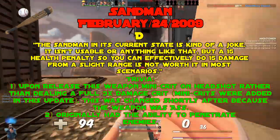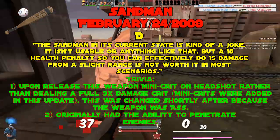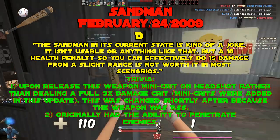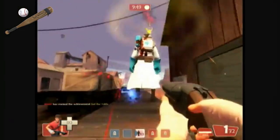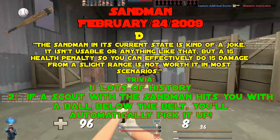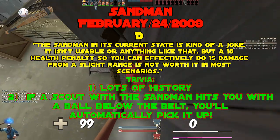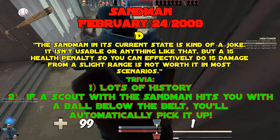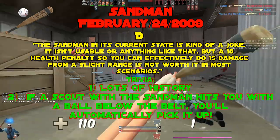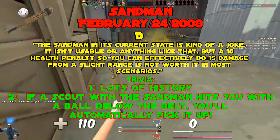Trivia. I put it in D tier now, but the weapon was once the bane of existence for most TF2 players around its release. It had three stats: alt fire launches a ball that stuns opponents — not slows down, stuns. Not even like the Scream Fortress animation; this weapon completely locked whoever was hit in place. The downsides? No double jump and a 50% damage penalty against stunned players — and the damage penalty was patched out the very next day.